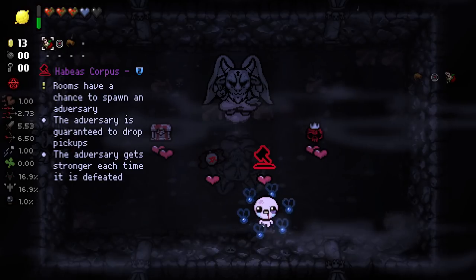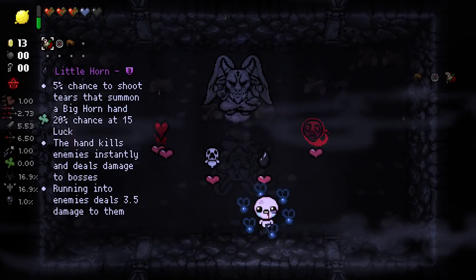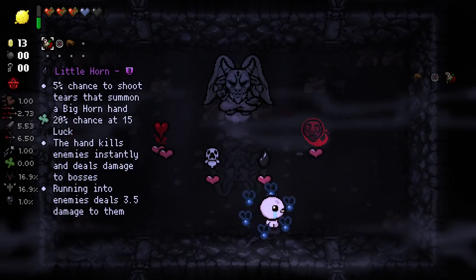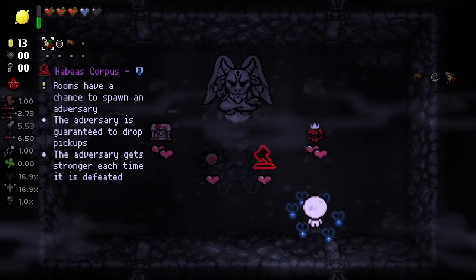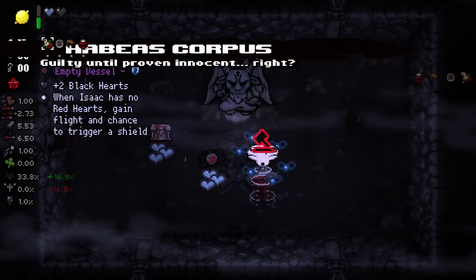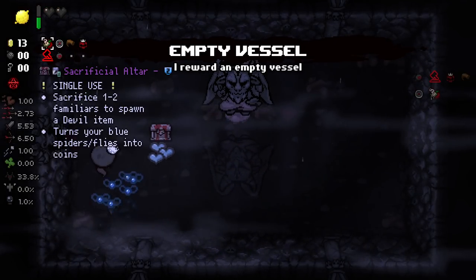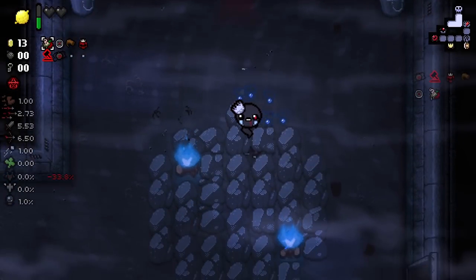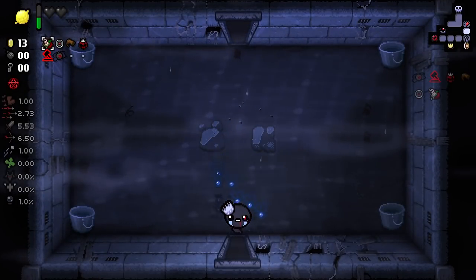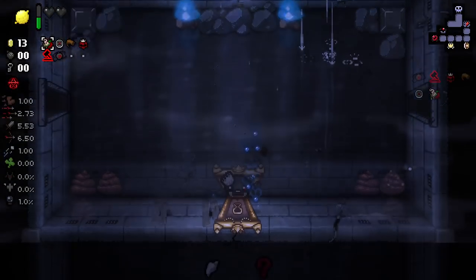There's an item where rooms have a chance to spawn an adversary, the adversary is guaranteed to drop pickups, and it gets stronger each time it's defeated. That sounds awful, but I kind of like the sound of it. I'm going to go full terrible and take Empty Vessel as well — why not? We're going whole hog. I'm a little scared of the adversary, but now that we have flight from Empty Vessel, that's kind of why I grabbed it. We've almost filled up our item counter already.